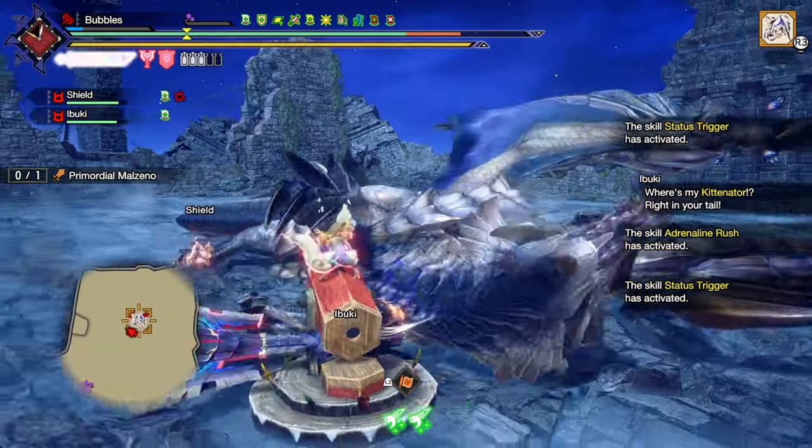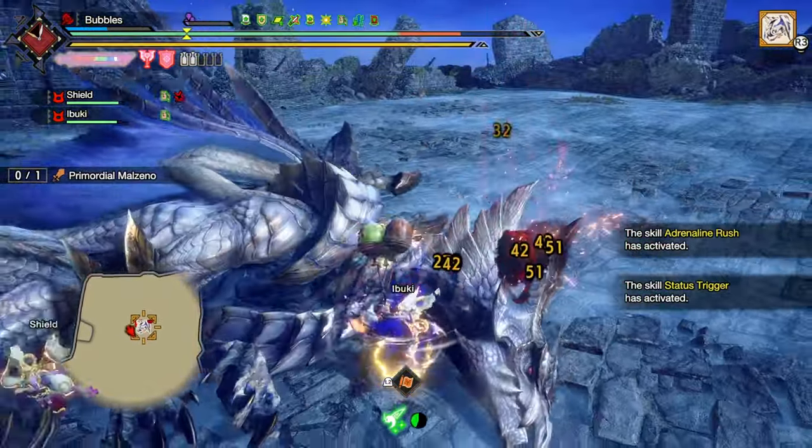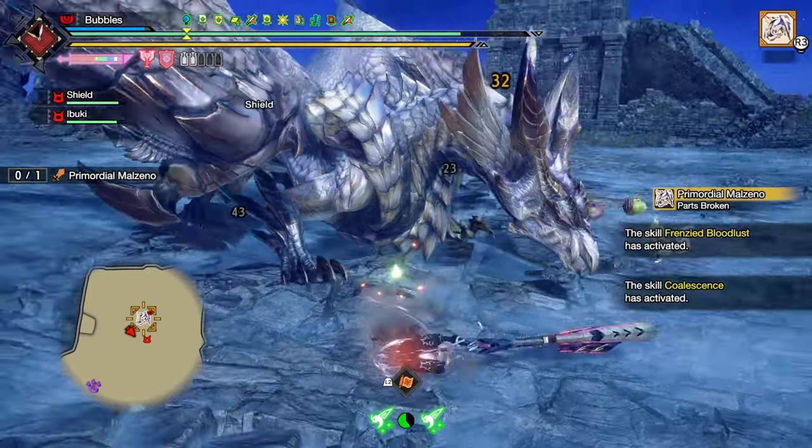Beautiful stuff. Get over to the face — let's turn it around actually. Some damage, nice and easy. Wind Mantle's more than enough at level one to give us back our wirebugs in time, which is beautiful.